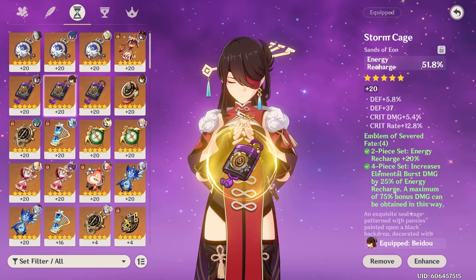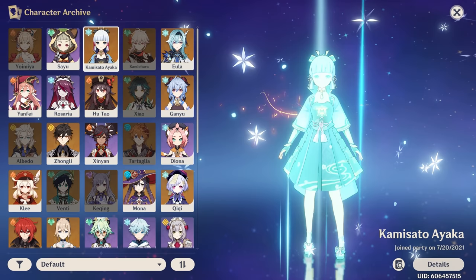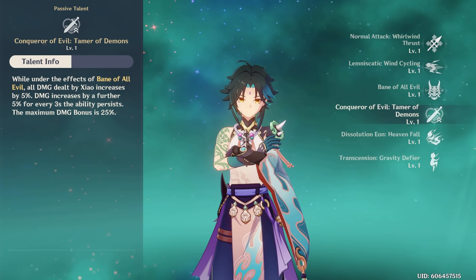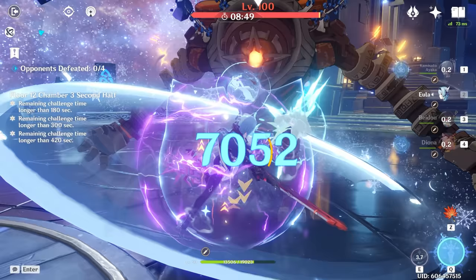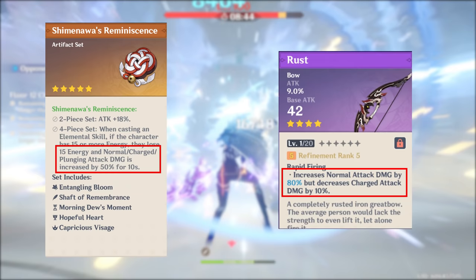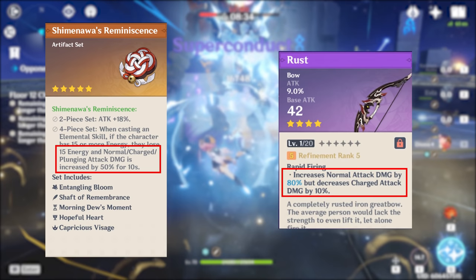Other support characters equipped with an energy recharge sands, Emblem of Severed Fate set, and high energy recharge can also use an attack percent goblet in some situations, mostly when not run alongside Bennett. The characters that come to mind are Beidou, Xingqiu, and Xiangling. In addition to Raiden and Mona, 5-star characters like Yoimiya, Ayaka, and Xiao can make use of an attack percent goblet with certain builds. Xiao is the classic example of a character who gets a ton of damage bonuses when his burst is active, meaning he can be lacking in attack and can be built with an attack percent goblet depending on your overall ratios. 5-star characters have a high base attack, meaning attack percent substats are more valuable. In Yoimiya's case, when equipped with an R5 Rust and her signature artifact set, her normal attacks get a 130% damage bonus, which is pretty massive and can lead you to invest more into attack.